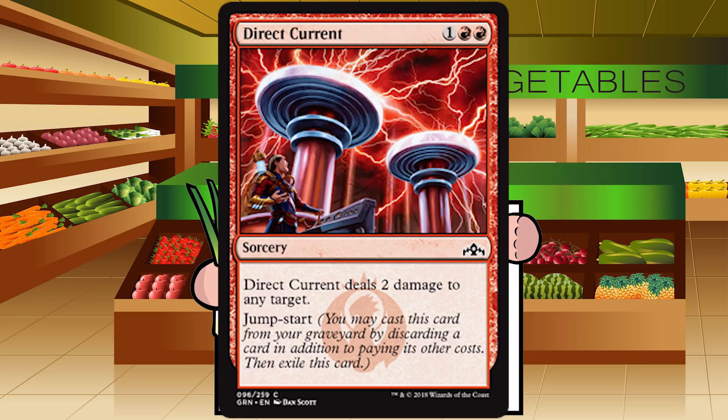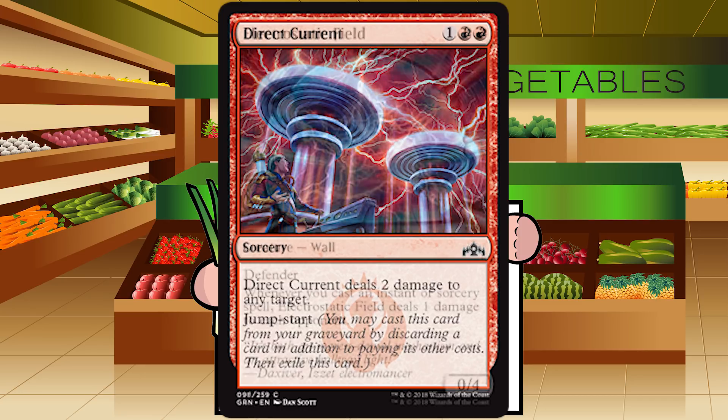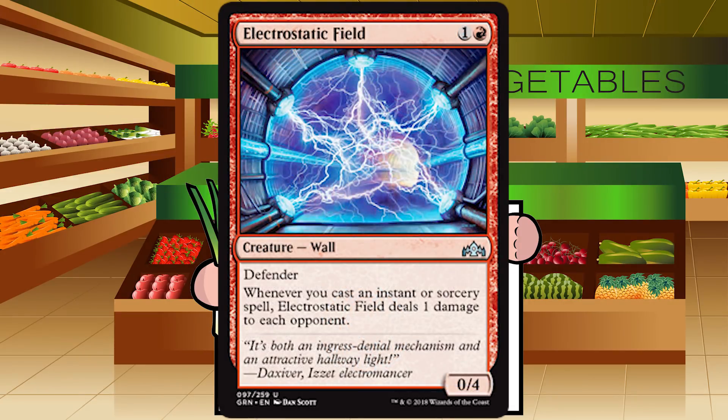Electrostatic Field is up next — one and a red for a creature Wall at uncommon. It's a 0/4 with defender. Whenever you cast an instant or sorcery spell, it deals one damage to each opponent. Outside of a spells deck it's unplayable — Boros is not touching this. Maybe as a sideboard card if they find out they're not the beatdown, but that'll be very weird. In the spells deck though, this is a very solid payoff, getting hopefully a good amount of damage through, especially with jump start doubling your spells. If you can get one you're happy; two, you're ecstatic.